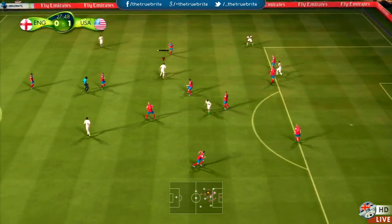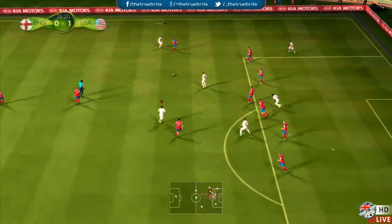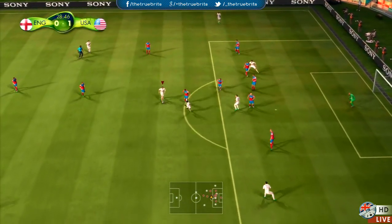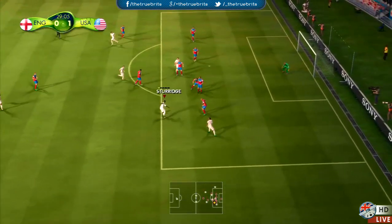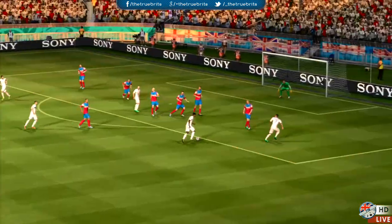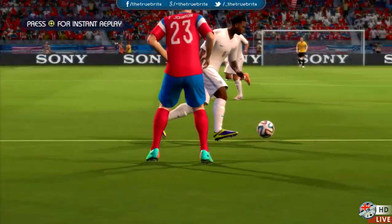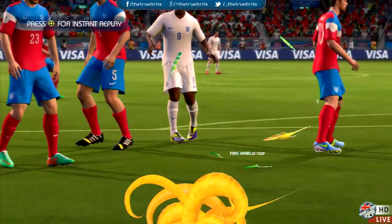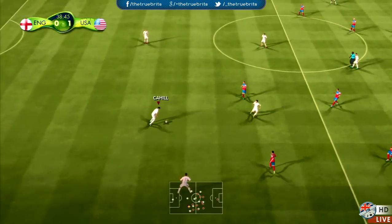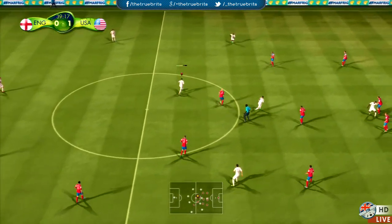Wilshere looking to cut inside. Danny Welbeck towards Baines. Gerrard, Wilshere — the United States all defending in numbers at the back. Daniel Sturridge looking for the top corner but couldn't keep it down. Well, it was a good idea, just the execution was lacking. Johnson's challenge towards Cahill — England with a lot of possession so far this game but still trying to find that equalising goal.